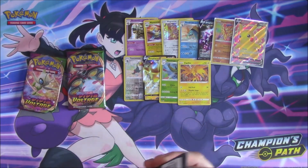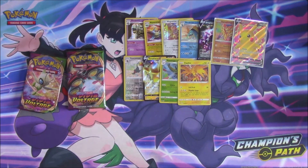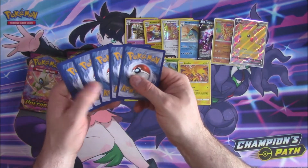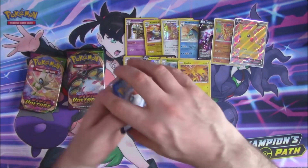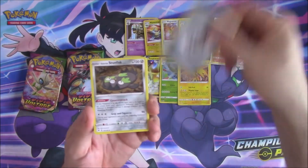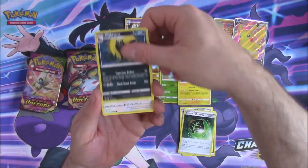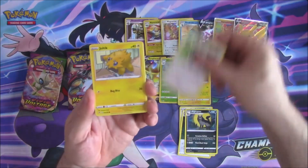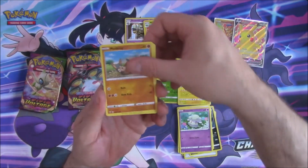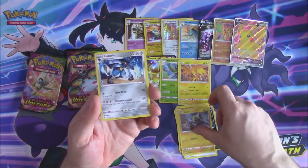Looking forward to Chilling Rain — it's going to be a highly collectable set, with some really cool alt art cards. The legendary birds have alt art cards and full art cards I believe. So yeah it's going to be an awesome collector's set. Joltik, Cutney, Mudbrae, Slugma, Blitzor, and a Lucario.